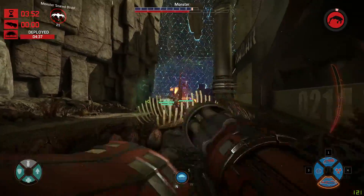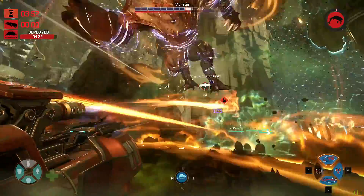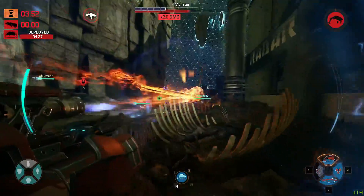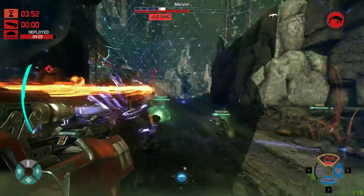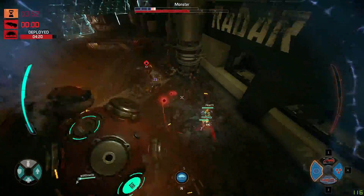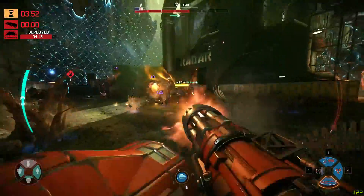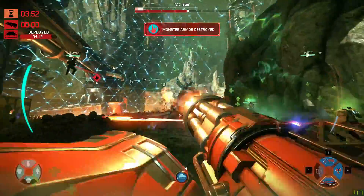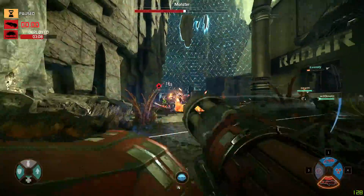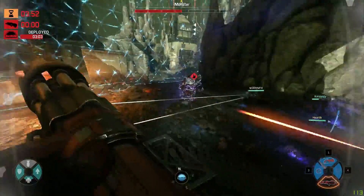We've got to get him — he has full armor but his HP is halfway down at least. At the character selection screen the monster player had two wins in a row, but I got a really good team. The monster is mainly focusing on the medic, and the medic is doing a good job of distracting him while staying alive, so let's do full damage without getting disrupted.